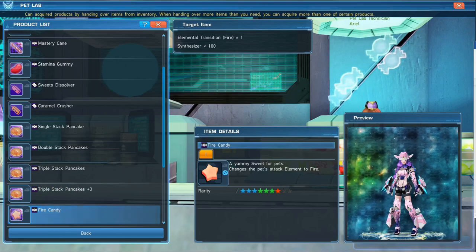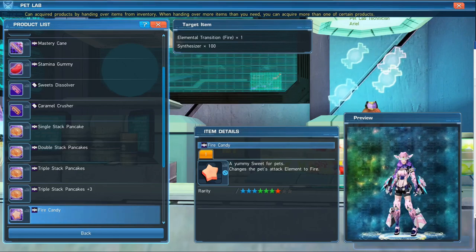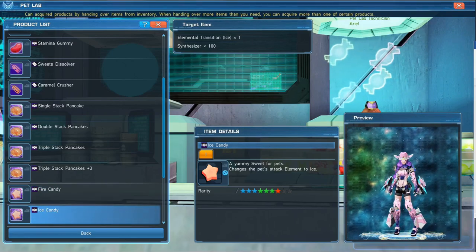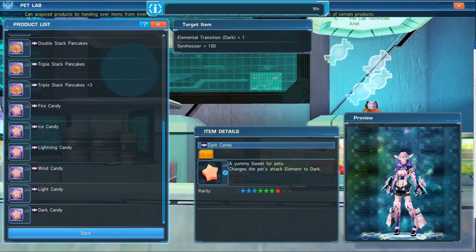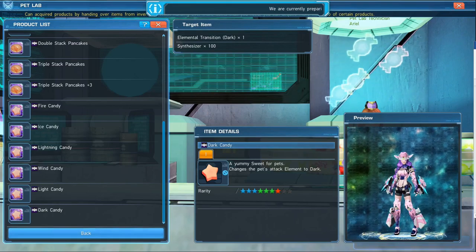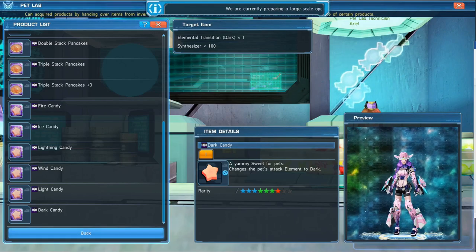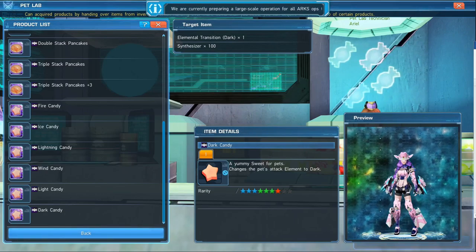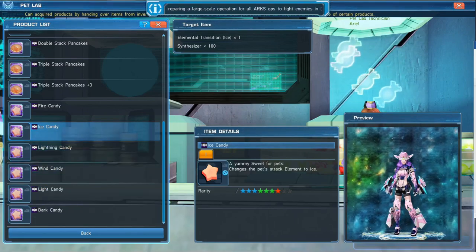You also have fire candy — this is what you'd want if you wanted to change your pet's element. A fire candy would change the element to fire, an ice candy would change it to ice, and so on. I do want to point out that if you are appraising a special egg you get to choose your pet's element when you're appraising it. If you're just hatching an egg you found while out in your adventure, the element is going to be set. So if you want to change the element, this is how you would do that.